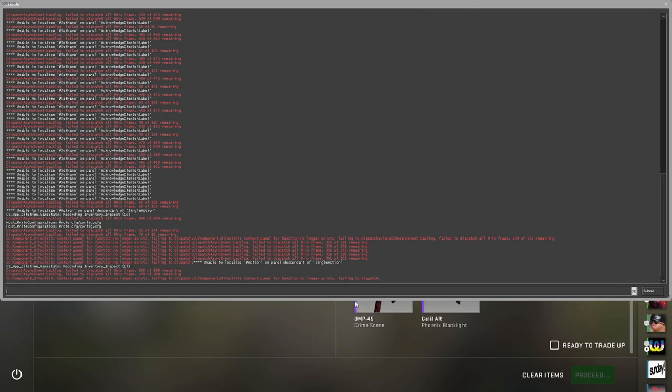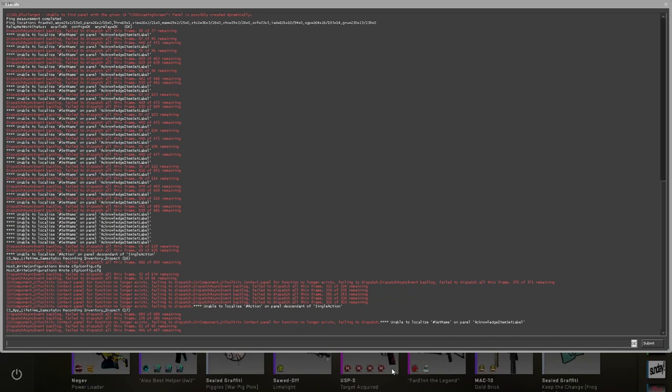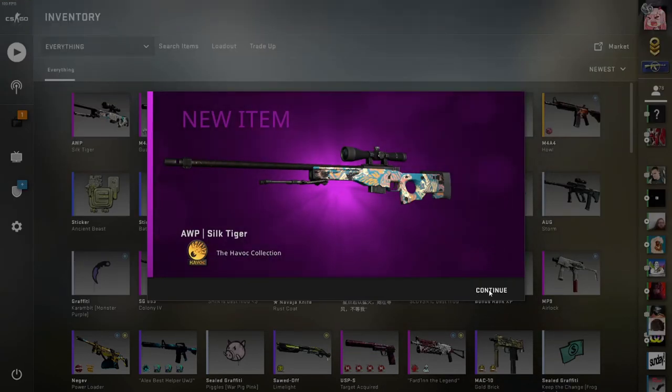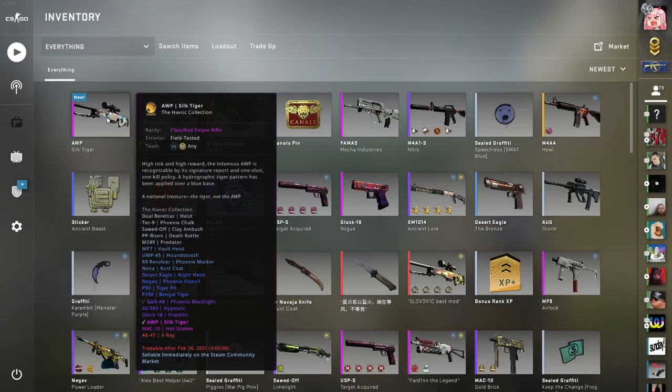Here we go — and we got a Franklin. Nice! A Silk Tiger — another one, let's go! No way. I didn't expect that. I really expected to get a Franklin because I've been hitting a lot. That's actually kind of lucky.